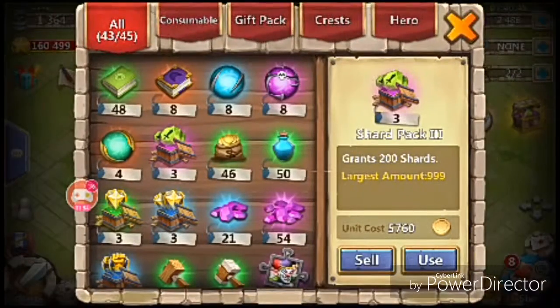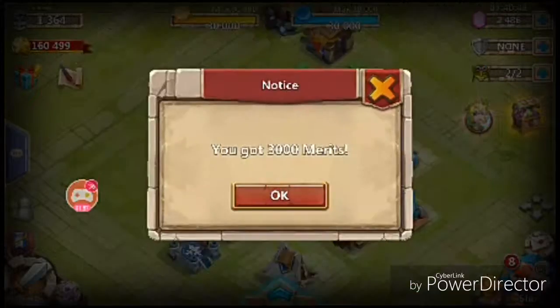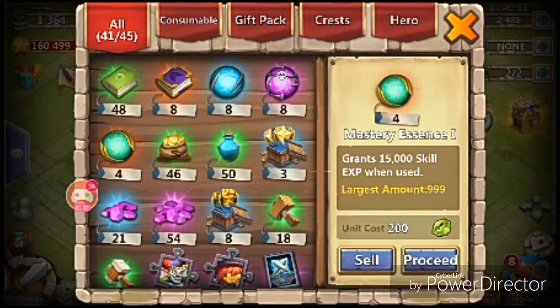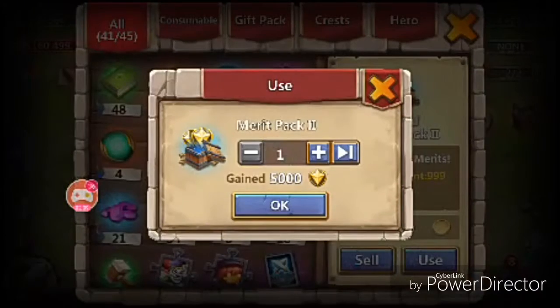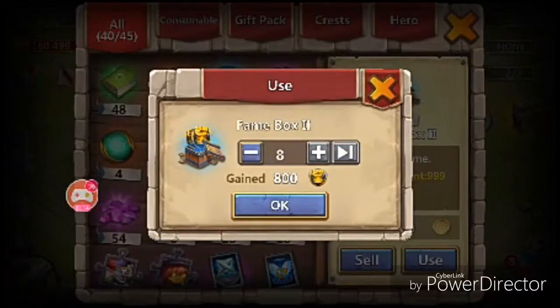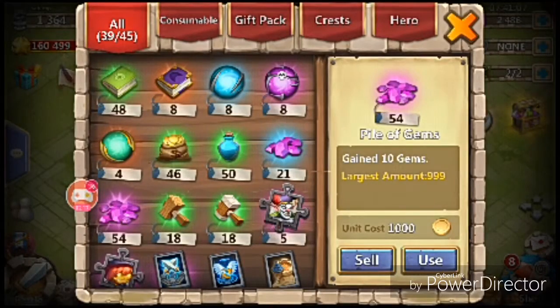You're going to see me opening some legend cards here. I'm also going to evolve my Cupid on my main account in this video, so hold on tight guys. One thing I don't understand — this item is called Pile of Gems, it's purple and shows a lot of gems, but it only gives ten gems. Meanwhile a regular bunch of gems gives fifty gems — I don't get it.